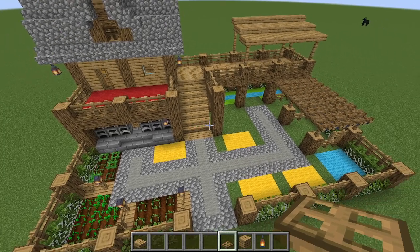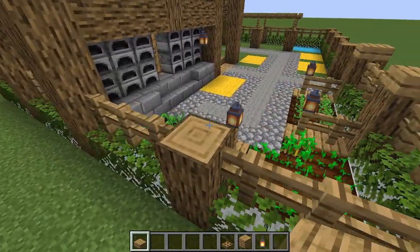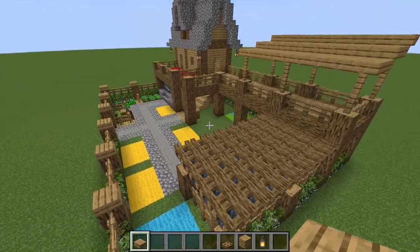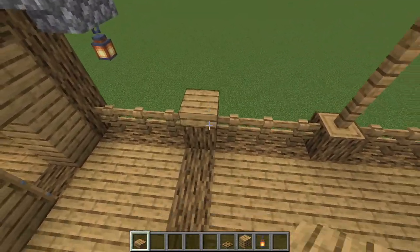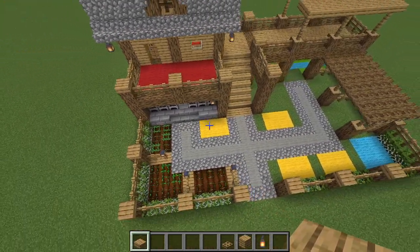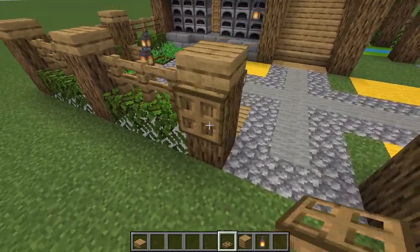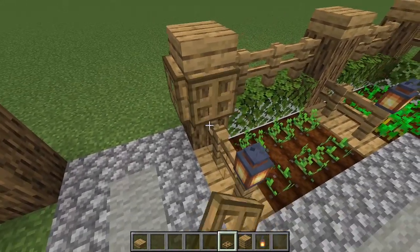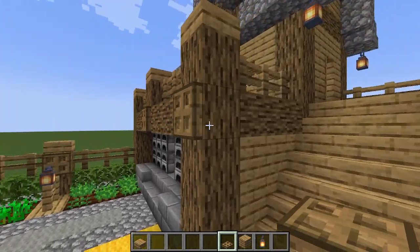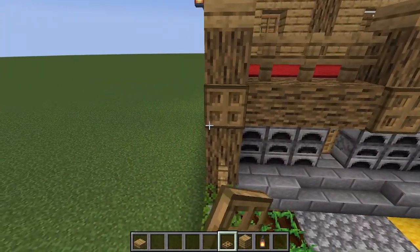We've done the inside of the house, the balcony, the crops, and the smelting room. Another tip: take slabs and cap the top of the oak logs to prevent mobs from using the leaves to jump over. Place a slab on the balcony edges too. Another trick is adding trap doors to the side to prevent spiders from climbing up and to add 3D dimensional detail to the build.